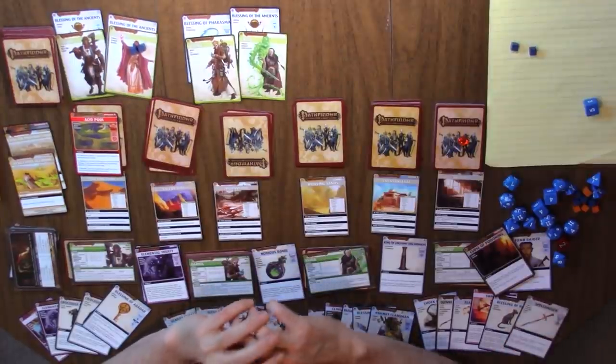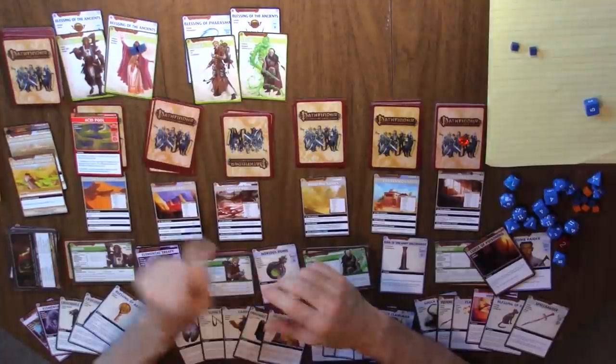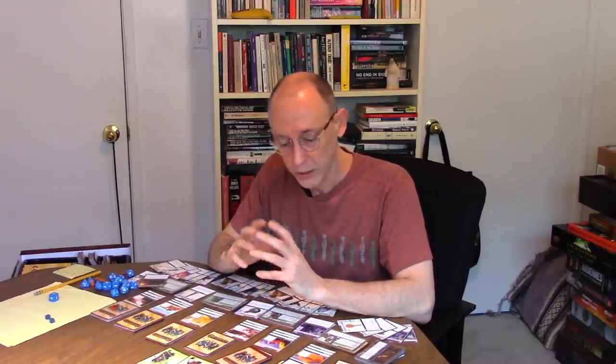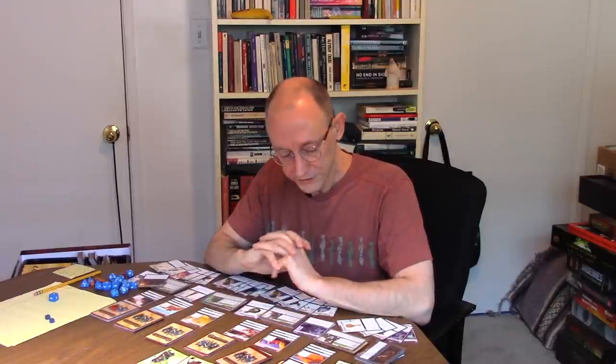To deal with an Acid Pool the check is a 9. Basically, 4s and 5s are super easy checks; 7s are getting up there; once you start hitting 9, 10, 11, those are the more difficult checks. So Acid Pools are hard to deal with. The people who best deal with Acid Pools are Drelm and Damiel for reasons we'll hopefully see in a bit.